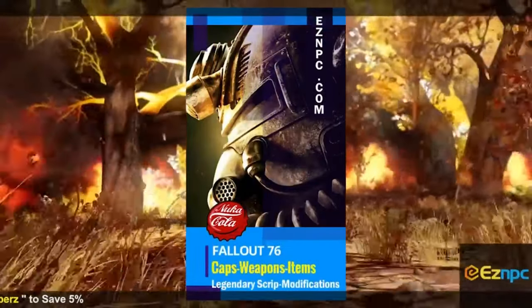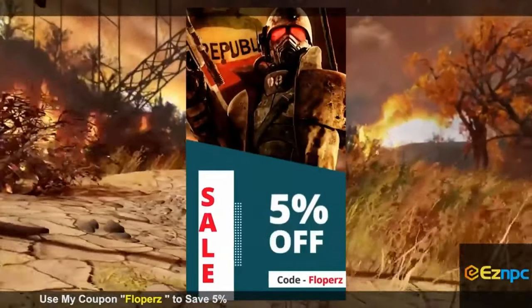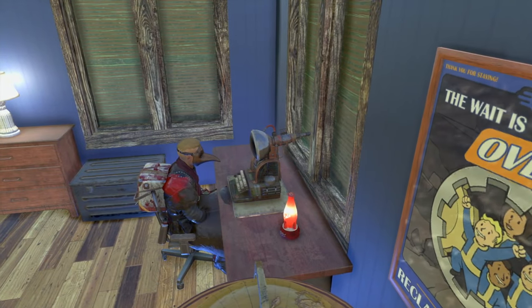If you guys are looking to buy some in-game items for Fallout 76, be sure to check out EasyNPC. Also guys, use code 'floppers' for a 5% discount — links in description. What is up everybody, my name is JJ Floppers.